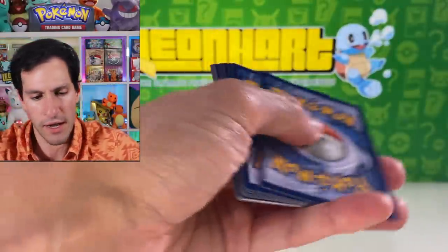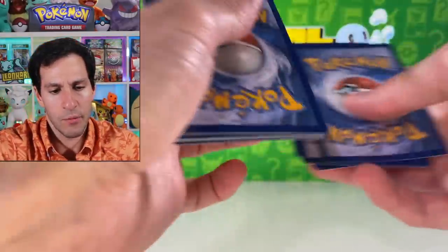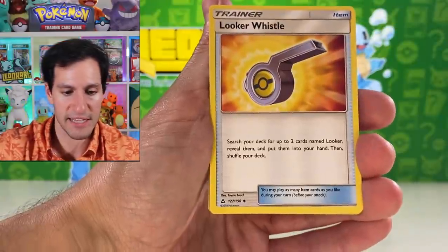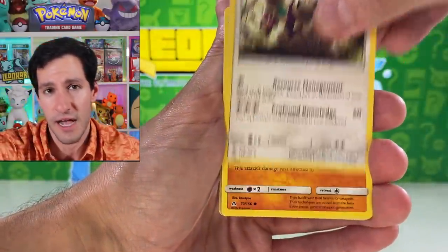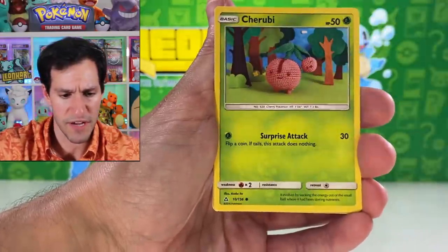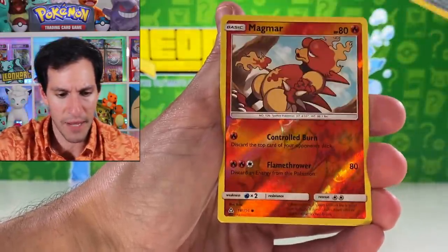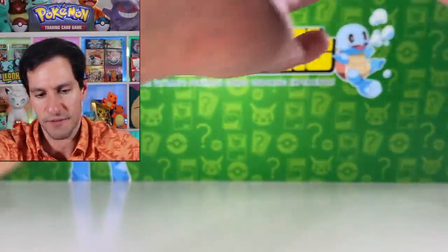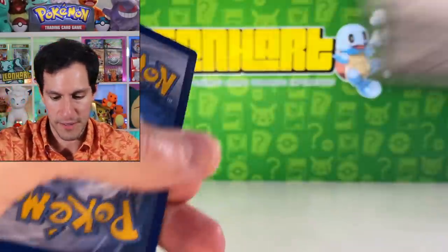Look at what we got here — Ultra Prism packs, worth around $5-6 right now online. Fairy energy — hopefully pulling some good stuff. I think this is the set with the full art Cynthia card. From Ultra Prism: Cherubi, Magnemite, Magmar, Garchomp non-holographic. I may have a few more Ultra Prism packs in here.